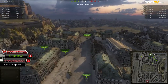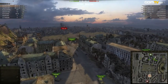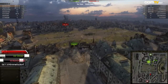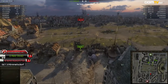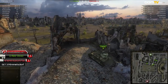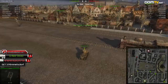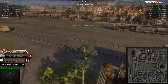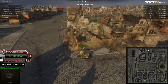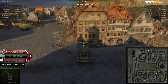IEF has three AMX-50s, one T110, and one KV-5 — not very subtle, especially on a map like this. It looks like IEF is going for a hill push; they did commit three tanks up the hill. It's going to be a long climb, but so far UAD is not really paying much attention to that eastern hill.